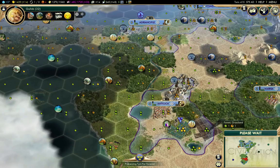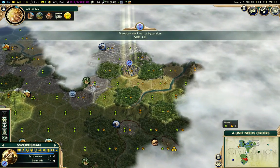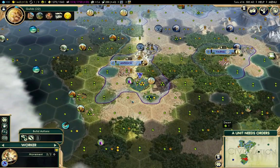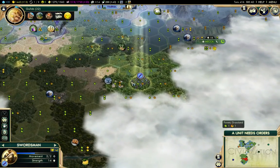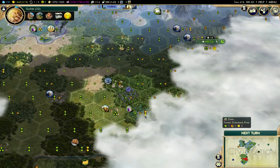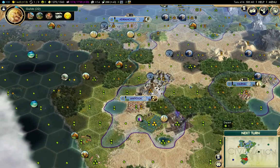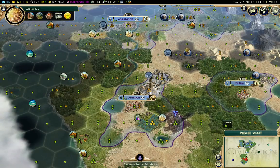That extra gold from City Connections is actually quite nice. That's evened out the happiness for now, but that's not going to keep it. I need some additional happiness. With 43 faith per turn, I'll get some mosques out there pretty quick, so that will help.